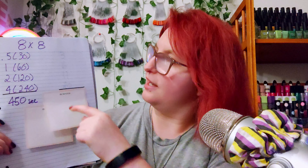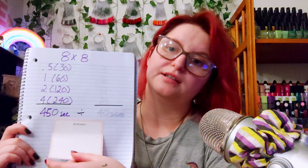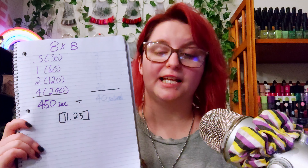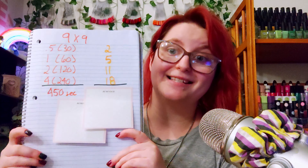For our eight by eights, I got 3, 6, 11, and 20, which means a total of 40 puzzles solved with a time of 11.25 seconds per puzzle. And then our last board category is nine by nine, where I got 2, 5, 11, and 18 for a total of 36 total puzzles solved, which means that each puzzle took me about 12.5 seconds. So those are my averages per board.